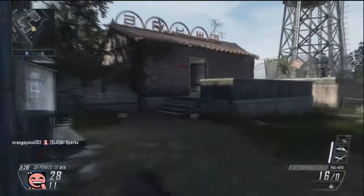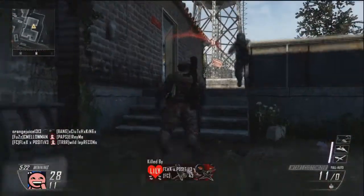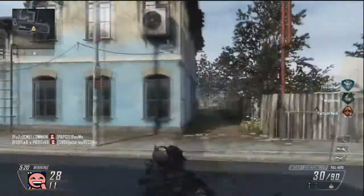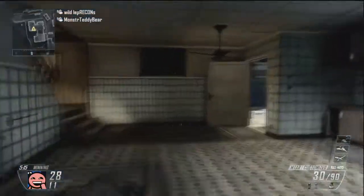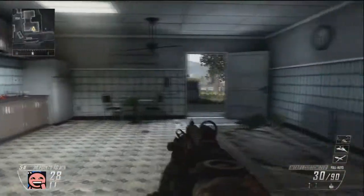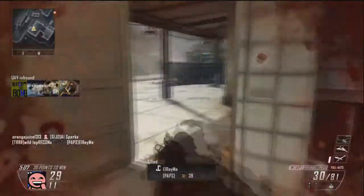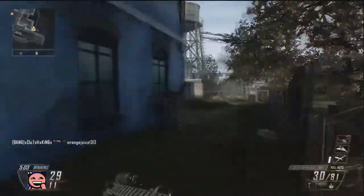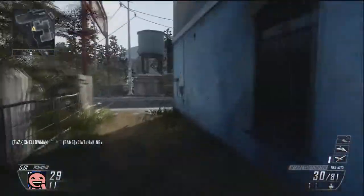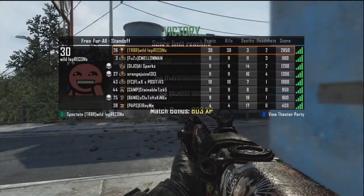Now my fifth and last tip for this video is going to be get used to your play style and figure out play styles that actually work for you. If you're using a shotgun, you're not going to want to run into head-on gunfights all the time, because even though your gun could potentially kill in one shot if you're up close, you're more often than not going to end up getting a hit marker at far range. And if you have to pump that shotgun again, you could be dead in between the pumps. So my recommendation is when you're playing with certain weapons, adjust your play style accordingly. You don't want to be using snipers in ways they're not supposed to be used.